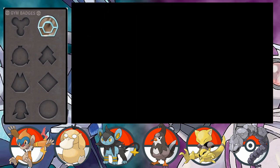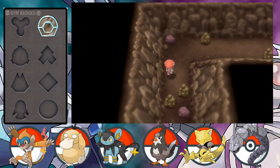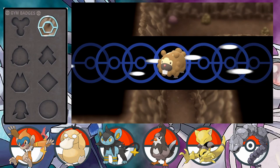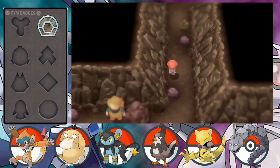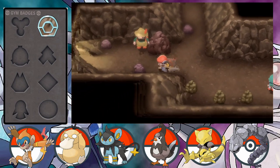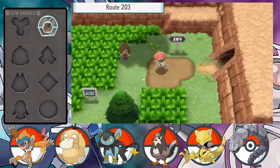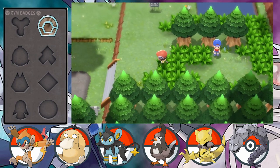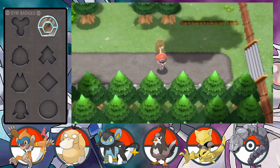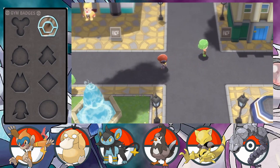Now we've got those two items and we've done everything we can here, we can proceed back through Orberg City gate and head back towards Jubilife City. The one thing I don't like about the new hidden machine mechanic is the animation that brings up a wild Bidoof every single time - it's quite frustrating, a bit of a waste of time. Heading back through Route 203 we end up back in Jubilife City.